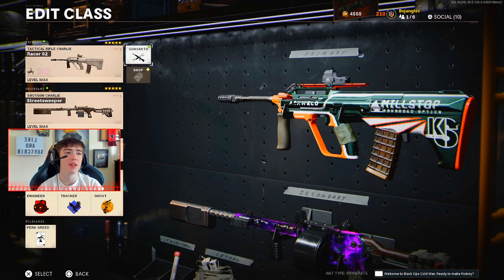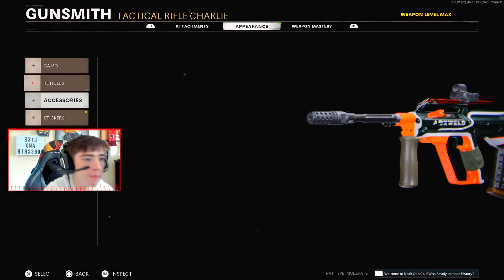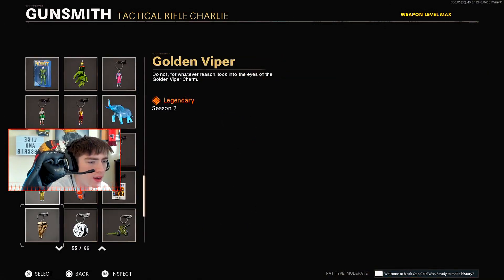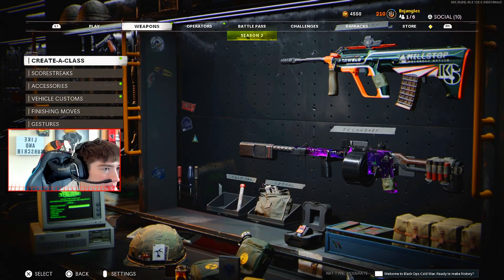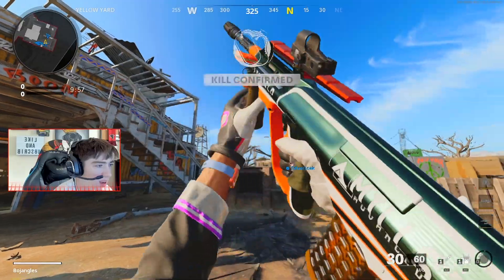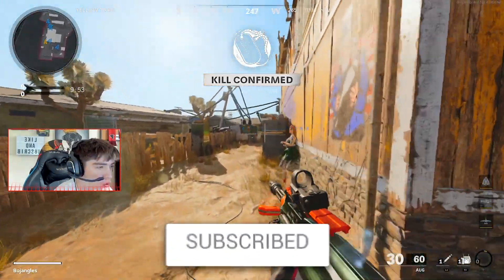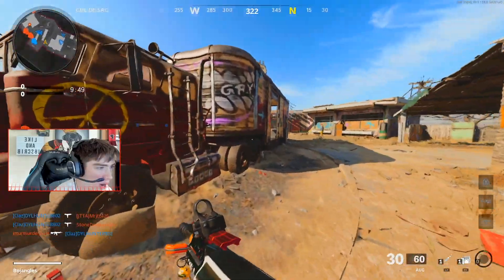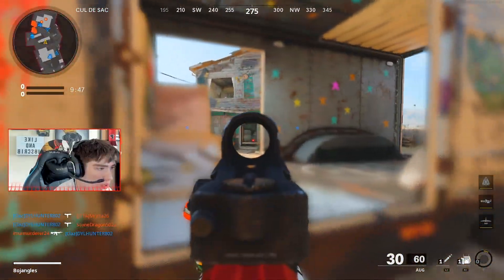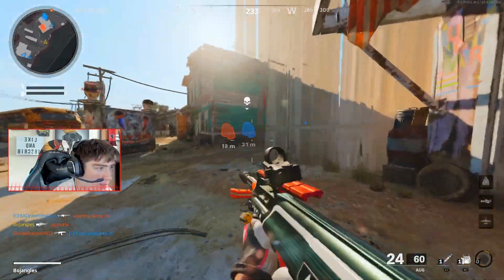You guys wanted to see the class setup and exactly what attachments I use — so there it is. We also gotta put on the bingle charm. Let's hop in game and see what this reactive camo looks like. Here it is everybody — the brand new Racer O2 reactive camo Mastercraft.